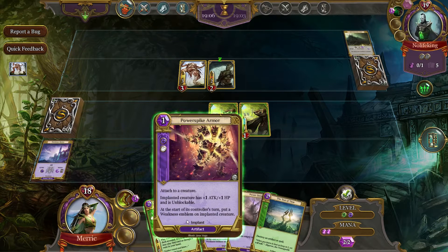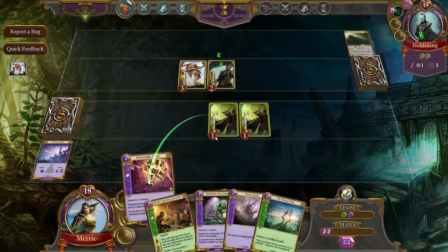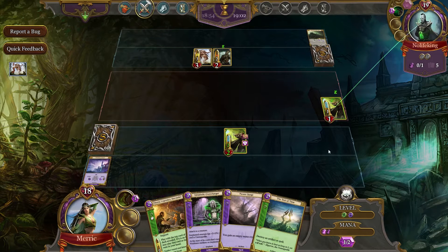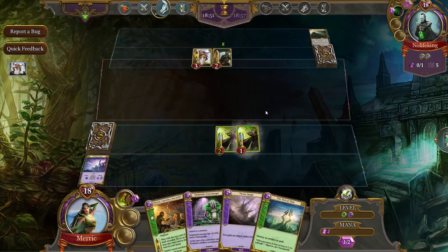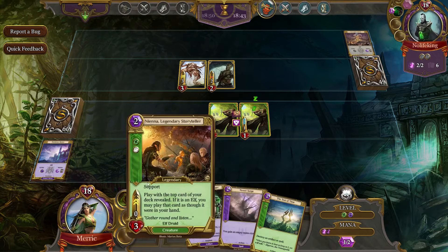The start of its controller's turn — so it's the start of the turn. So I'm going to actually Power Spike Armor that and swing for one. Here's my thinking: if that survives, if he doesn't Noxious Fumes that, I'll be able to block that and it will die. If he Noxious Fumes it, well, all bets are off anyway. So it really depends on what he does.